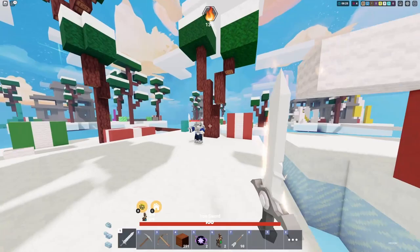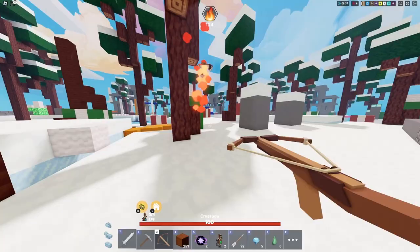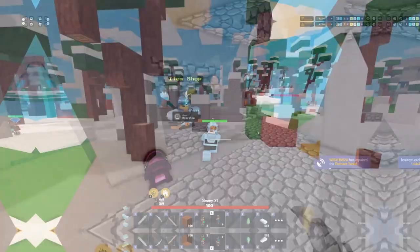With his ability to spawn resource collecting robots, looting generators has never been easier. In the next 60 seconds, I'll be showing you how to take Cogsworth to the next level. Cogsworth's kit ability allows him to purchase resource collecting robots in the shop, Dimmy X1 and Emy Z2.